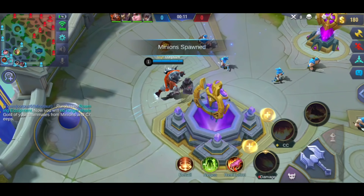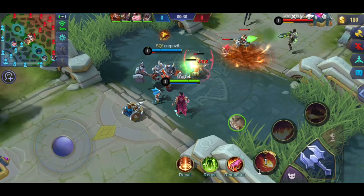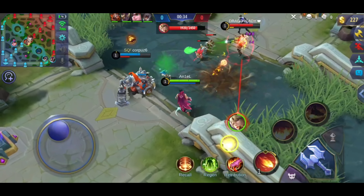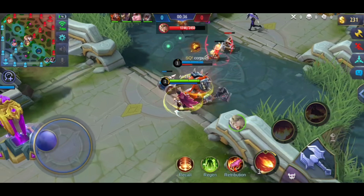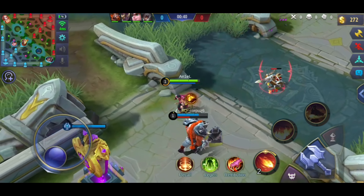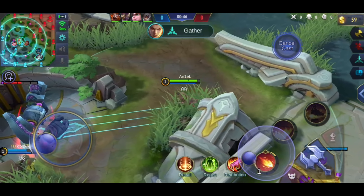Kung hindi mo pa alam yung mga skill ni Valir, tingin mo ba dapat gumawa ko ng guide para sa kanya? Comment mo sa baba kung tingin mo dapat gumawa ko ng guide kay Valir. Ang kailangan mong gawin sa first skill ni Valir, kailangan patamain mo siya sa hero para mag-cooldown agad siya. Nag-i-stack din ito hanggang dalawa. So ibig sabihin, kapag hindi tumama yung unang skill mo, kailangan patamain mo yung pangalawa para mag-cooldown na ulit siya. Every 5 seconds nag-i-stack yung first skill niya.